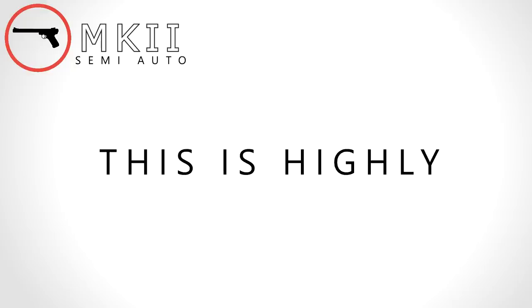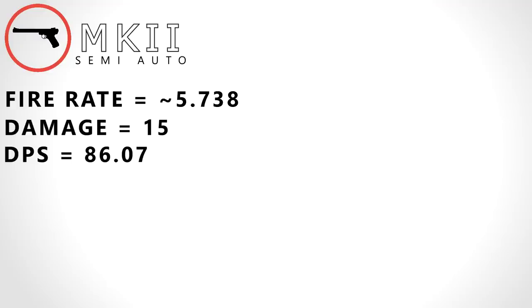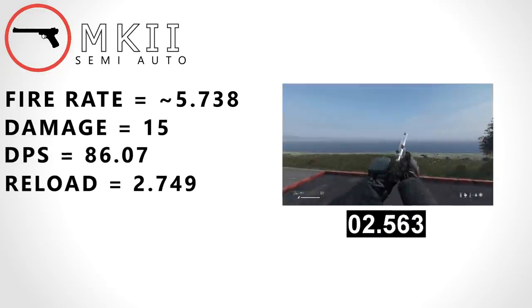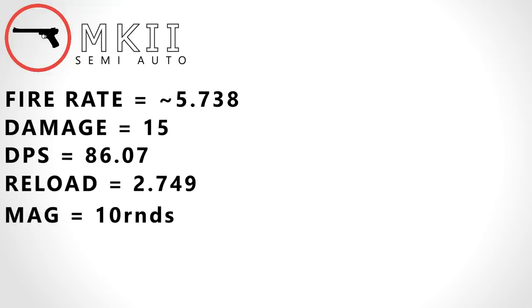Do remember, this is highly dependent on how quickly you can click as the gun is semi-automatic. We can then use this fire rate to determine its damage per second. Shooting the .22, it deals 15 damage a shot. We can then multiply this damage value with the fire rate to get the damage per second, which is 86.07. We can then measure its reload speed to get its damage per minute. Along with its mag size of 10, we can calculate how often it needs to reload within this minute. This gives us a DPM of 2,003.7.